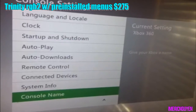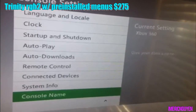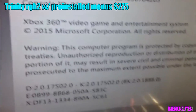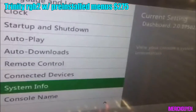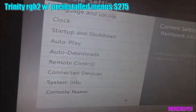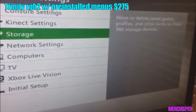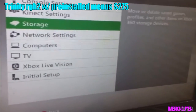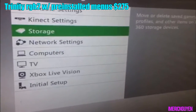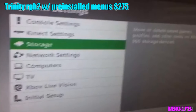Going into console settings, then system info — as you can see, it's on the latest dash, so you're good to go. All you've got to do is connect to your internet. You will need help connecting to get on Live. It does not come with a KV, but you can hit me or Erica for KVs if you need to buy some. If you don't know what modding is, we can explain it to you with the purchase, but everything comes pretty ready — you just plug it in and go. Appreciate you guys.